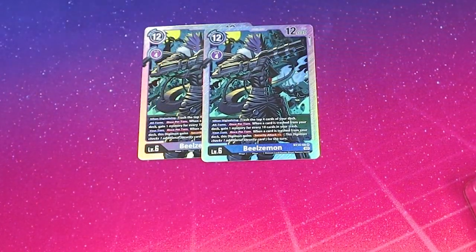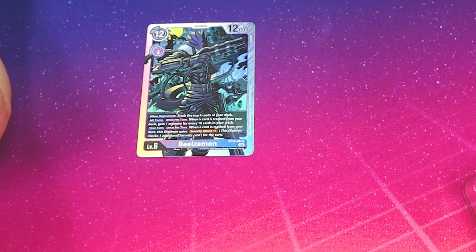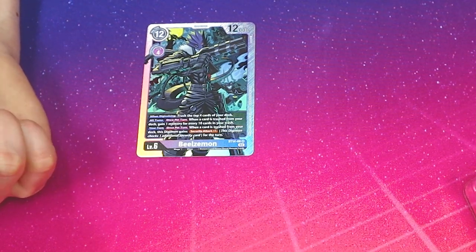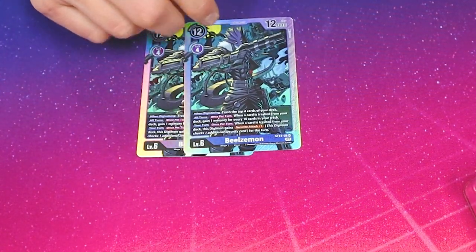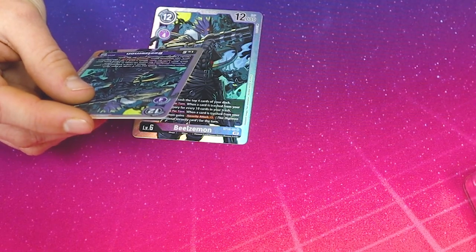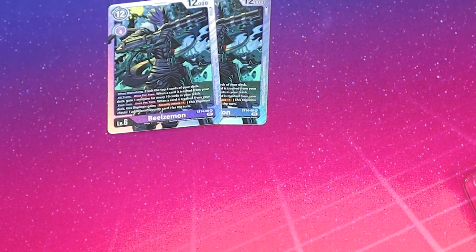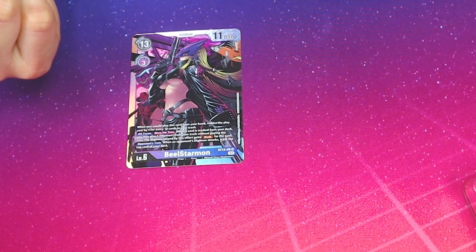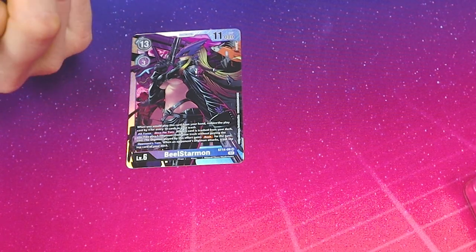We run 2 Beelzamon. He's kind of the main dude. When Digivolving, trash the top 4, which is 1 more than Baalmon, so he's objectively better — you could actually take out Baalmon and just run 4 Beelzamon. Once per turn, when a card is trashed from your deck, gain a memory for every 10 cards in your trash, so you can gain 2 to 3 memory late game. And this Digimon gains Security Attack +1 once per turn when a card is trashed from your deck.